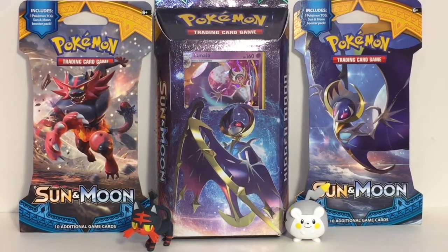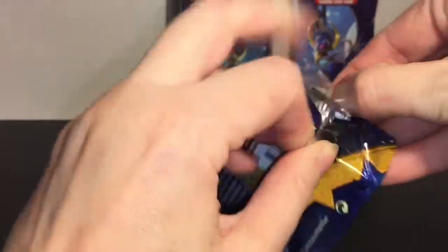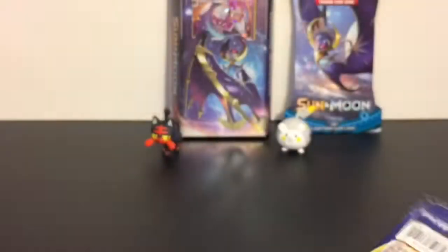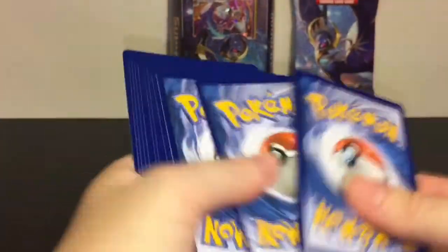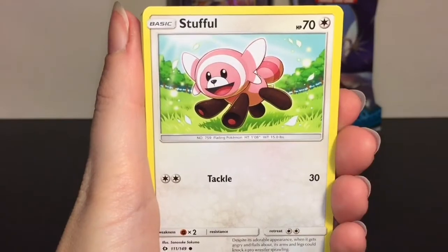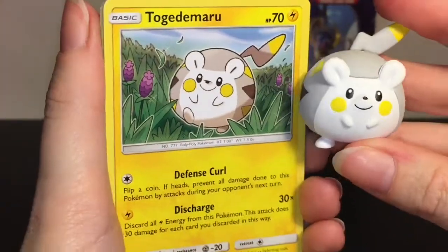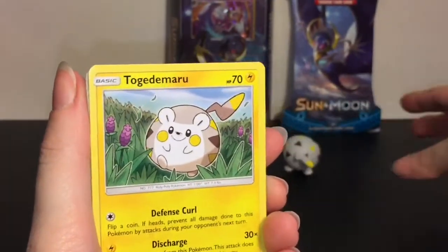First up, our little Litten wants to open and see what's inside the Incineroar blister pack — that artwork is so cool. We have a Lunala pack inside, very cool and fitting. We get a code card for one of you guys, and then we have four cards plus two. First up is Doodoo, Marill, Stufful — so cute — Togedemaru! Come here, little friend, how adorable, he's just a big round ball, super cute.